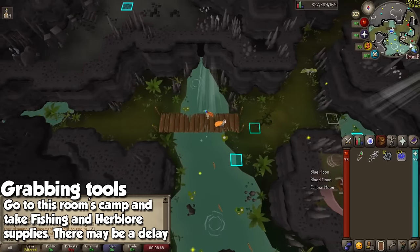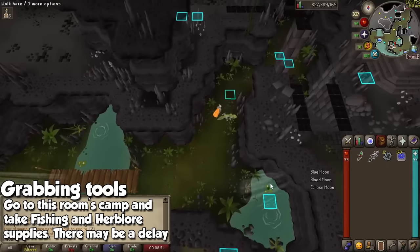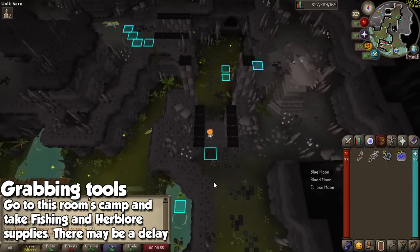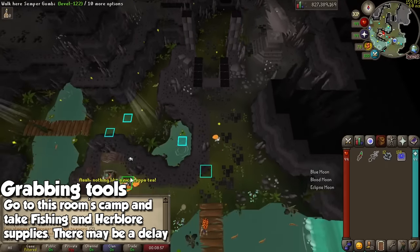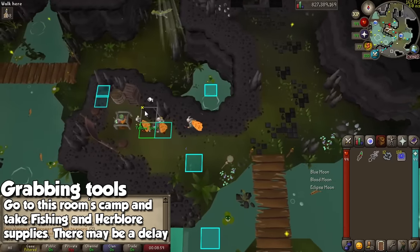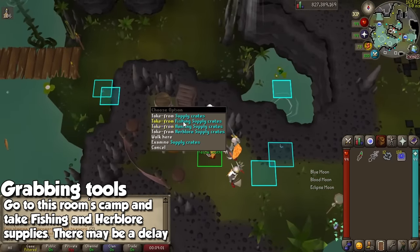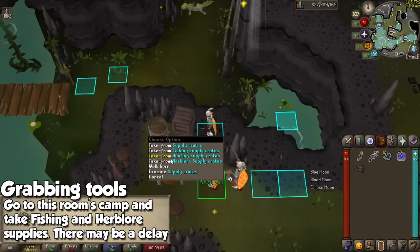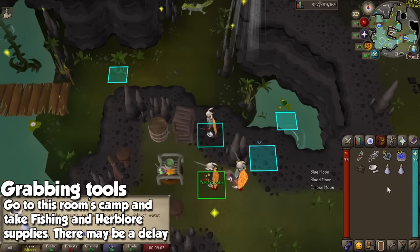Once you take the north-eastern path, run north and then east, and then go directly south up the stairs and you're going to be next to a camp. If you did the tutorial you might know about this, but if not, here I am to explain it. The very first thing you're going to do is grab the fishing supplies, and then grab some herblore supplies.